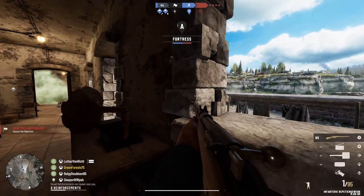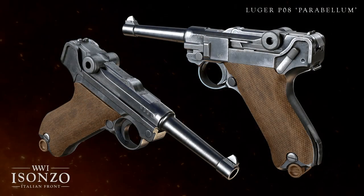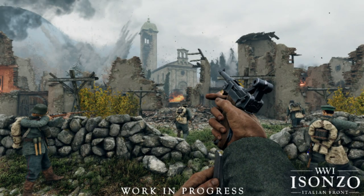Now that we've seen the revolver, let's move on to the next iconic pistol, which is of course the Luger. It wouldn't be a World War game without one of these bad boys, and this classic semi-auto looks better than ever in Isonzo. Something I want to touch on with this screenshot is that the Caporetto map seems to be leaning much more into a darker color palette and atmosphere than what we're used to with this game, which is pretty intriguing to me.